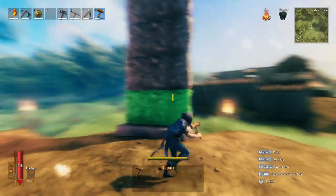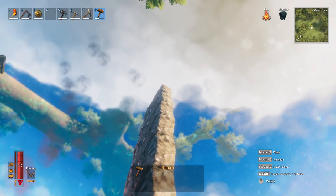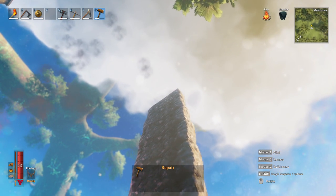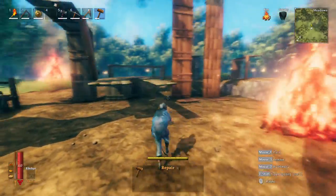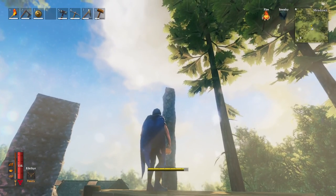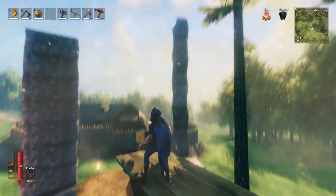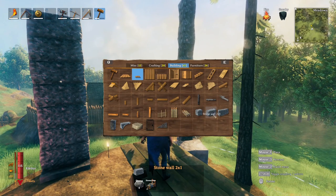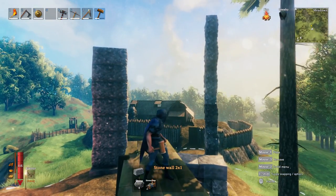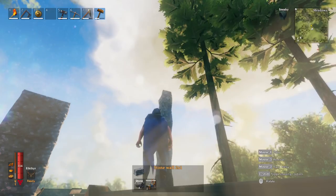Looking at this stone structure — the big chunky stone walls — that is as high as they're going to go. If you try to build on top of that, it says no. Interestingly, I was able to get a little bit higher with the half walls than with the full chunky walls. The two-by-one half walls let you reach just slightly more height before hitting the build limit.